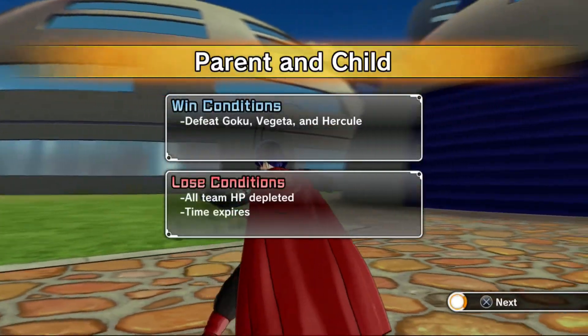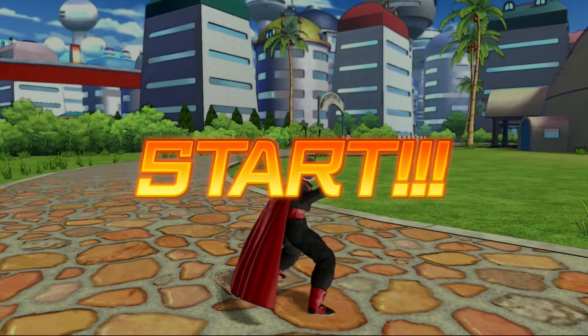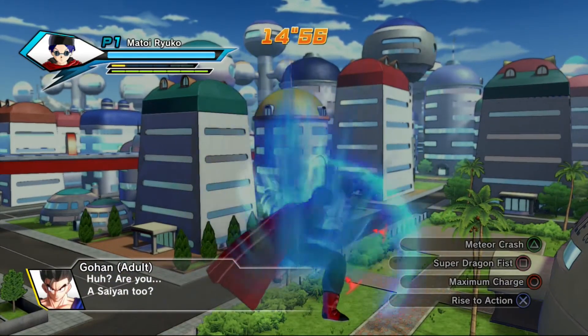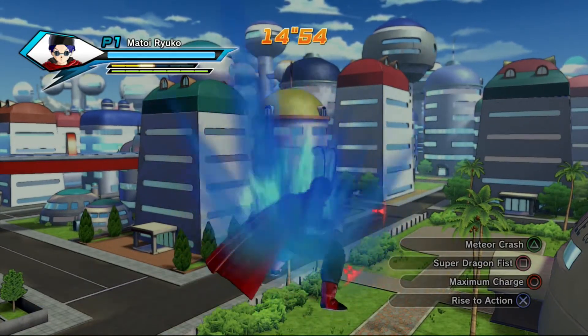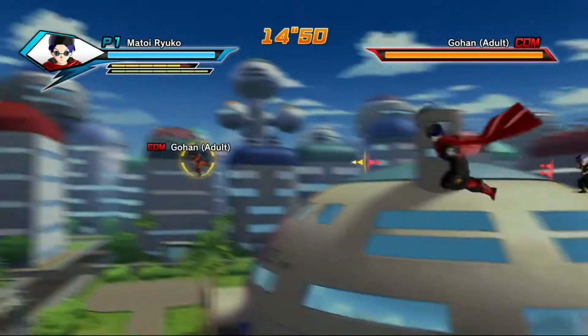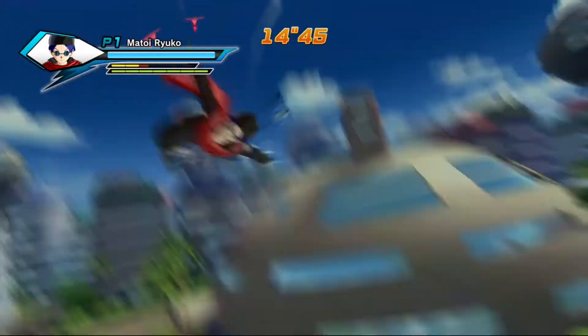At the start of the mission you'll be fighting against Trunks, Videl and Gohan. What you want to do at the beginning is use some type of attack — preferably an ultimate — which can reduce the numbers against you into something more manageable. Your best target going first is Videl because she has the least amount of health, then Trunks, and then Gohan in that order.